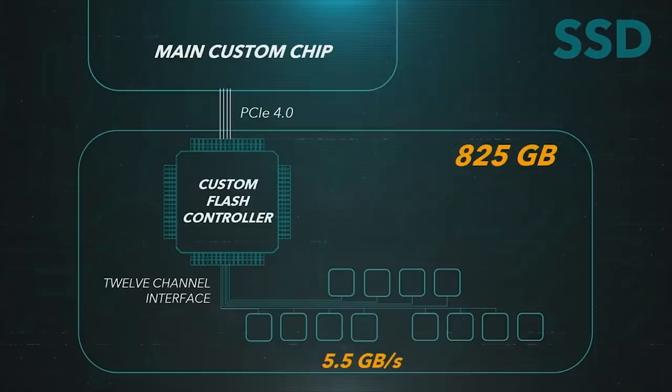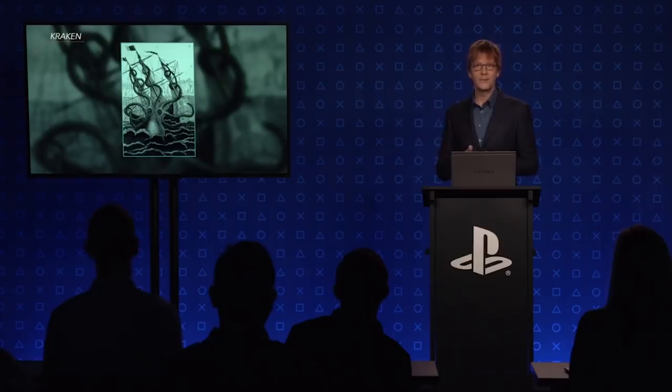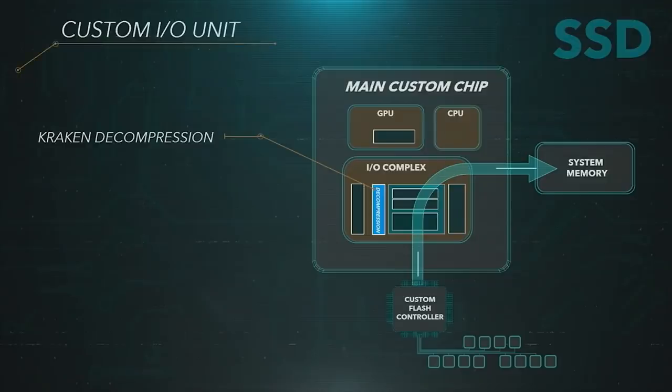Those 12 channels run up to a custom flash controller that can handle 5.5 gigabytes per second of uncompressed data. There are also four PCIe Gen 4 lanes connecting the controller to the main APU. In short: 12 NAND chips connect to a custom flash controller, which connects via four PCIe lanes to the main console SoC — feeding data to the system based on priority. The SSD has six priority levels of data access, which is a major tweak Sony made to the PlayStation 5.